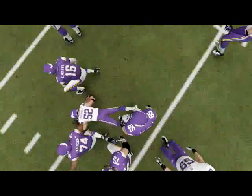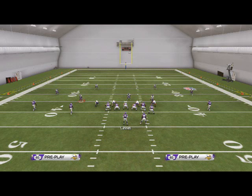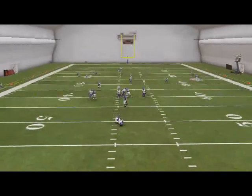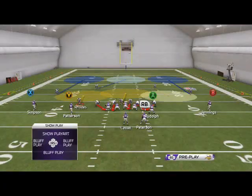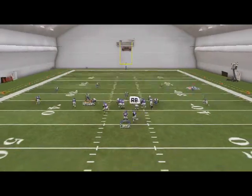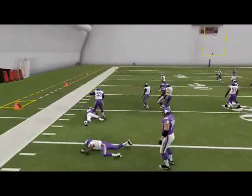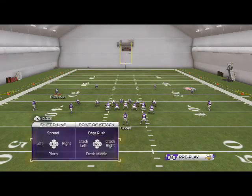Another tactic I like to use more so than the spy technique is the contain. I'll set my pressure up and then I'll just throw two contains on these sides of the field, so that if they have a quarterback like Kaepernick and they try to roll right, they're going to roll right into a contain. It also prevents halfback screens or FL screens from that side. If they ran a screen to Peterson — and I'll mimic that by putting him on a swing route — you're going to see that contain sit right there and wrap up Adrian Peterson.